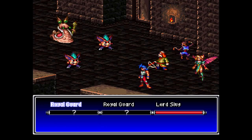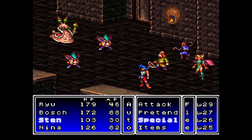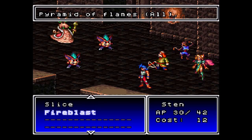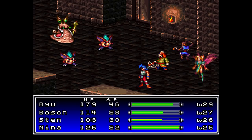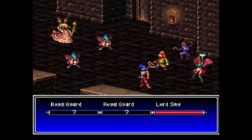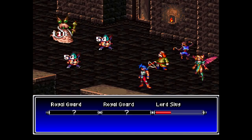Here is the new enemy — Royal Guards! Found them on the way back. They have no elemental weaknesses, really. The Lord Slug in the back — yeah, they're weak to fire! This is where I'd want to use Sten's AP. Don't just burn his AP on anything. You'll want to save it for enemies like the Lord Slug, or Needle Puffer who can counterattack, or Cloud Eaters who can use Typhoon on your whole party. Don't bother using it to cast Bomb.